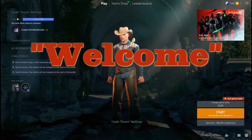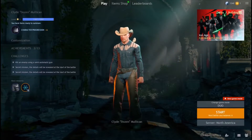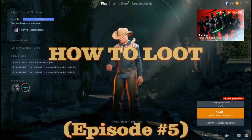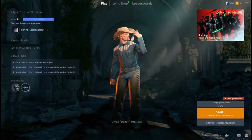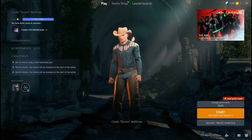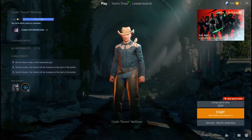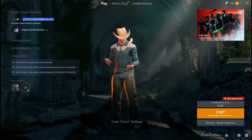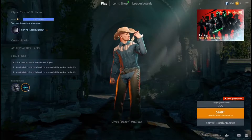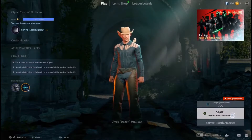Welcome back everybody to episode number five of CRSED F.O.A.D. - how to loot. Cuisine Royale Second Edition. This episode is how to loot, so we're going to focus on looting while also focusing on staying alive. It's approximately 4:40 in the afternoon on a Wednesday, here in the United States on the east coast, New York. We're going to be using Clyde, and I'm using controller.